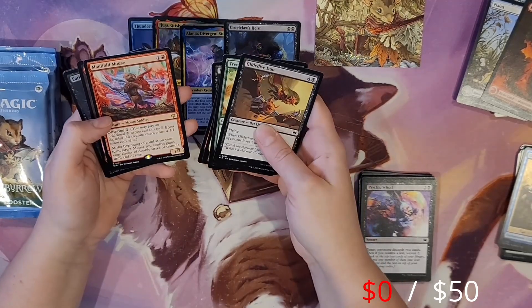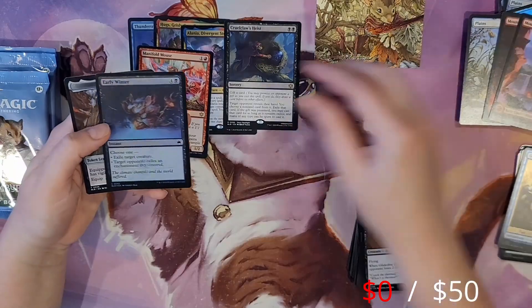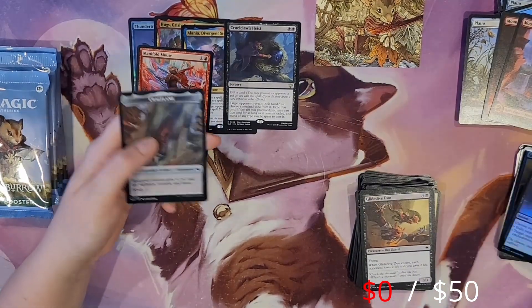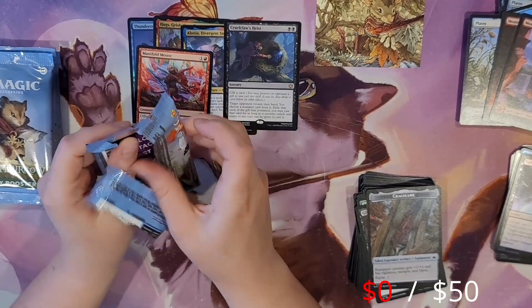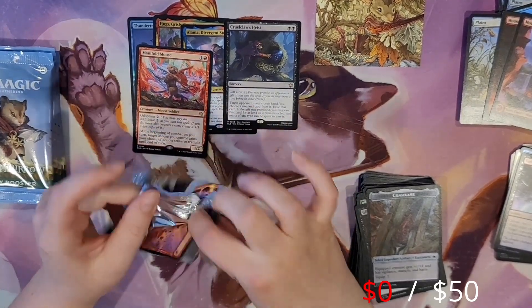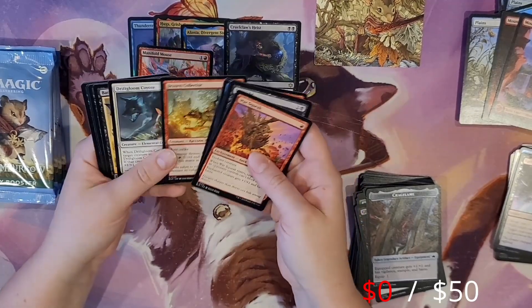Do we get anything cool in pack number five? I don't think so. Manifold Mouse is actually a pretty decent card, it's just not that expensive. I feel like that's a lot of this set — there's a lot of really good cards, but one that comes to mind is Mighty Beely's Ember Heart Challenger as well. I've been absolutely hosed by that card on Arena a thousand times, but the card's like 15 cents.